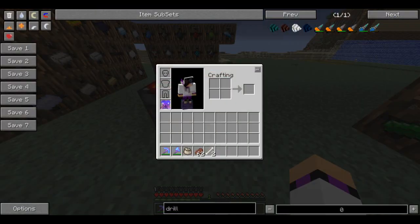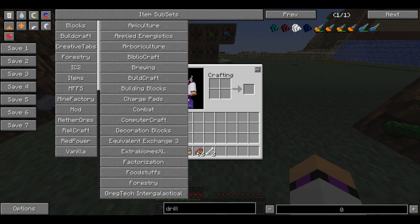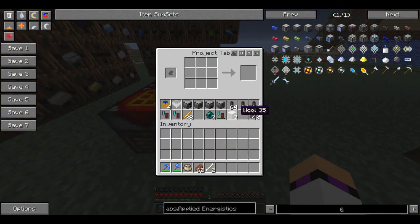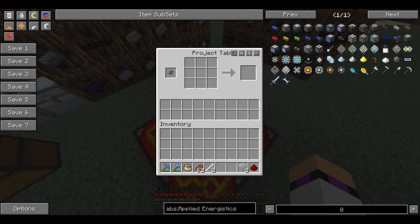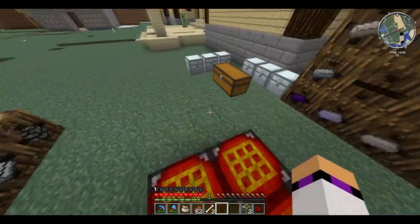We're going to use a lovely mod — Applied Energistics. Applied Energistics is a wonder. Ever since I've seen people using it properly, it's turned into probably my favourite mod. This basically allows us to create compact storage systems, which is really good. We need to make an advanced processor using a quartz cutting knife and some other materials.